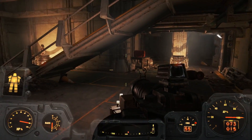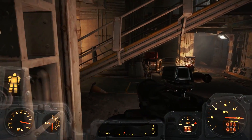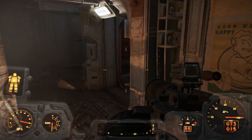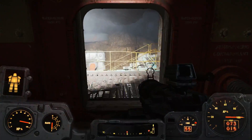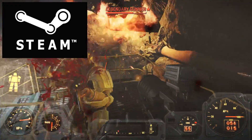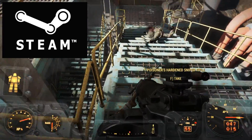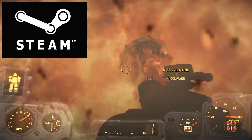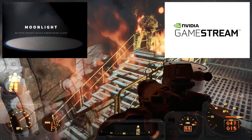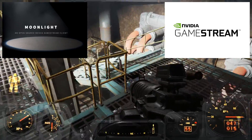Once you've got your controls set up and all your other hardware sorted out, you'll be ready to get onto the most important step, which is the streaming software itself. As far as software goes, there are a few different options, but today I'm just going to run you through Steam and Moonlight, which are the two most common free methods. Steam obviously doesn't need any introduction, but if for some reason you don't already have it, setting it up ready for streaming is as simple as just installing it on both systems. Moonlight, on the other hand, requires that you have an Nvidia graphics card, because it's basically using Nvidia's own GameStream service to get the job done.